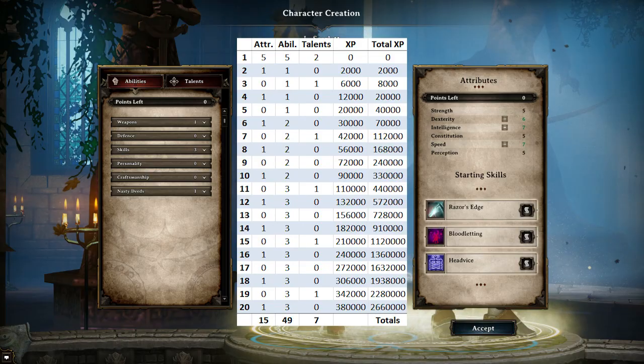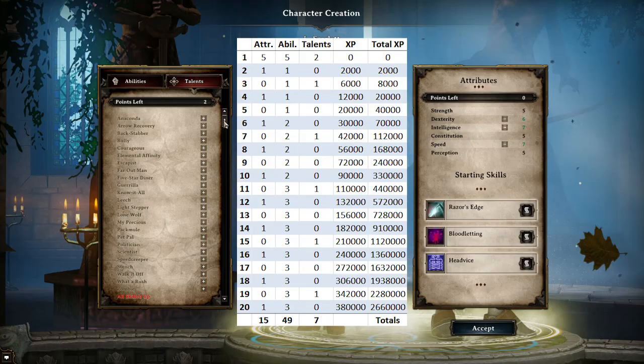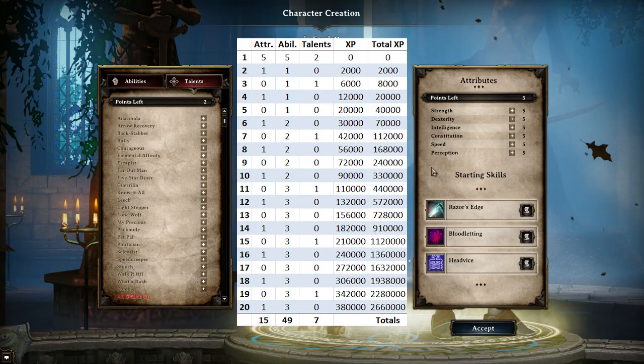So what do we learn from this chart? The first thing that should stick out to you is the fact that after character creation, you're only gaining 5 extra talents. From the two that you start with, you're only gaining 5 more over the course of an entire 20-level, approximately 80-hour game. On top of that, I have not seen any gear that actually adds talents to your character — though there is gear that adds abilities and attributes. So talents are extremely rare. Please do not waste your talents — that is the biggest pitfall in character creation in Divinity. Another thing we learn is that there are only 10 attributes outside of gear that you can put into your character after creation, so you don't want to spread yourself too thin.